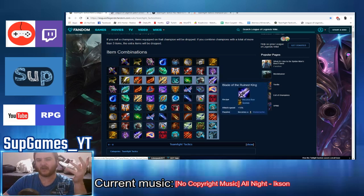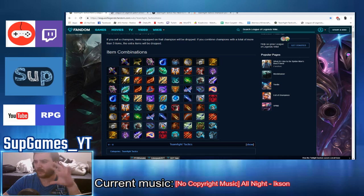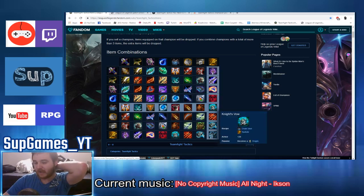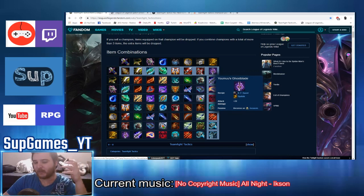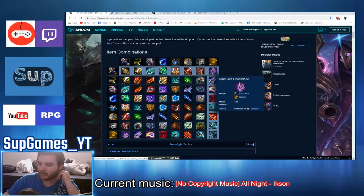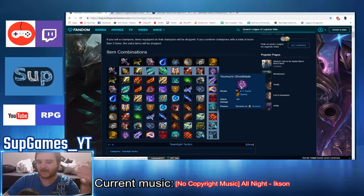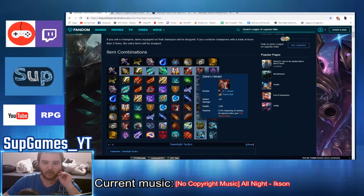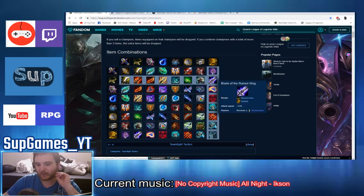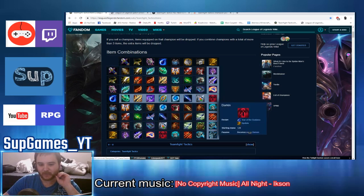Every unit has a synergy — they call it origin and class, or something like that. You can basically add a synergy to your unit using spatula items. So if you want to make a team of assassins, you can transform one of your units that is not an assassin into one — you can add the assassin class to it. By mixing these two items together, you can get Blademaster, Sorcerer, Demon, Knight, etc.